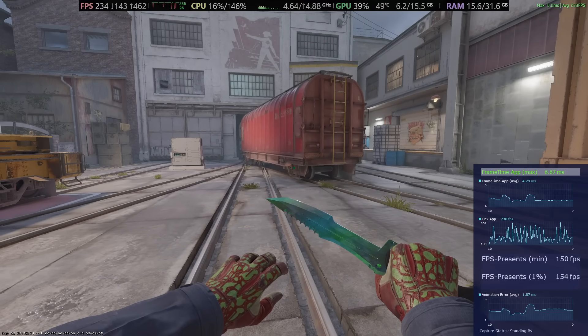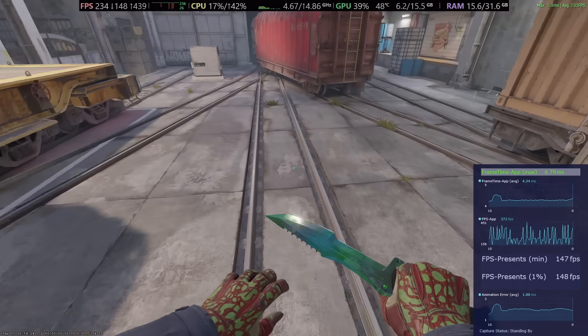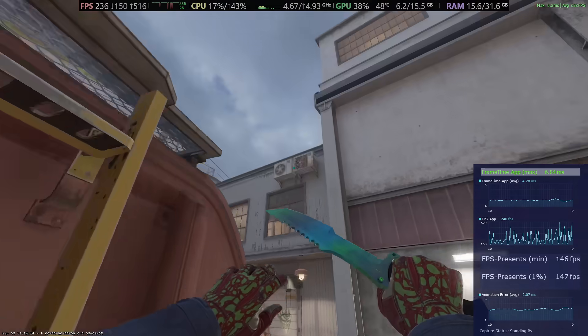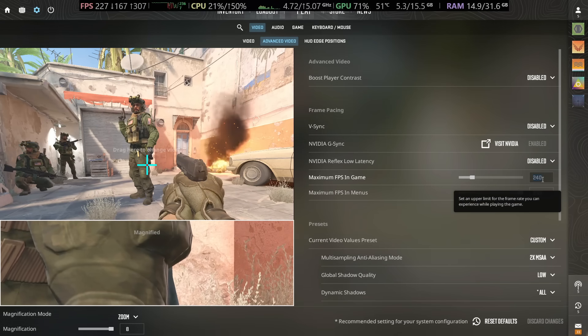Disabling Reflex would just increase input latency. What if I cap it at a higher value? Well, when I start capping things at a higher value, things are generally going to improve because the in-game limiter is not dictating the frame pacing as much.